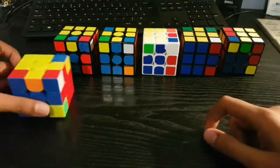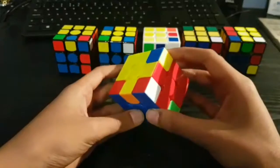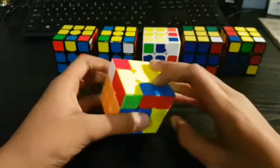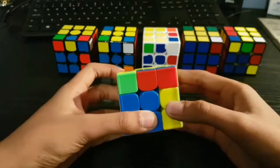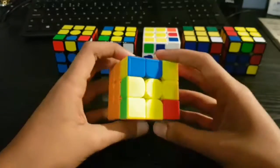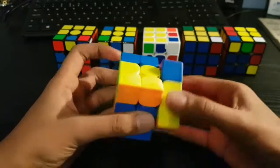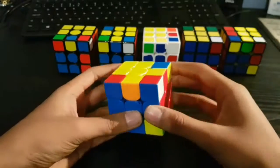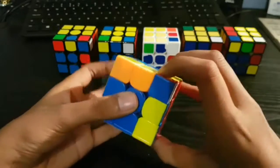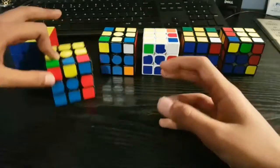Starting with the first case: the way I do this is I do a U first, and then an R U R prime to create the case I showed in tips and tricks day two, and then you do a U2 to get that case and then an R U R prime. So once again it's U R U R prime U2 R U R prime.